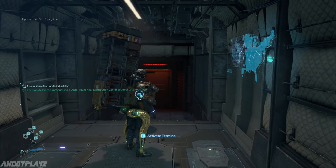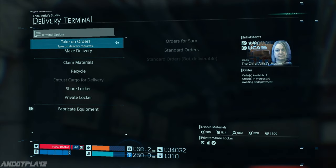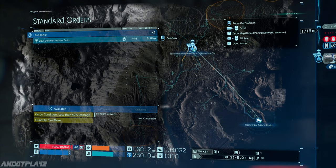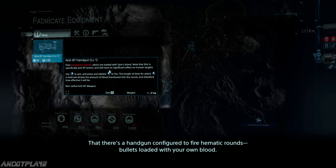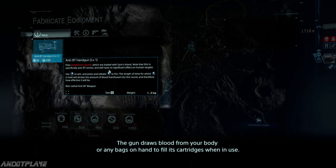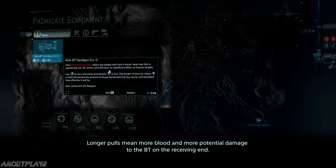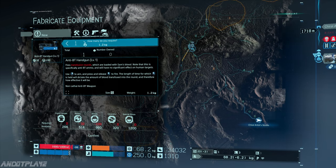Kappa's delivered materials to the auto paver near the distribution center south of Lake Knot City. We have something here — let me take on some orders. Standard orders. This is heading back to the desert region, center south Lake Knot City. There's a handgun configured to fire hermetic rounds — bullets loaded with your own blood — that should do some damage to any BTs you come across. The gun draws blood from your body or any bags on hand to fill its cartridges. Length of the trigger pull determines the amount loaded; longer pulls mean more blood and more potential damage to the BT. Just don't drain yourself dry by accident. Okay, this is something cool — let me have one.